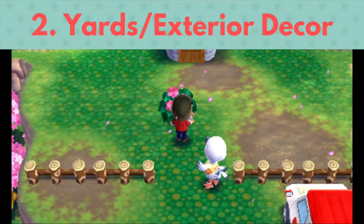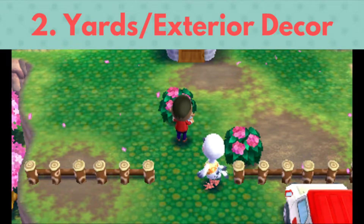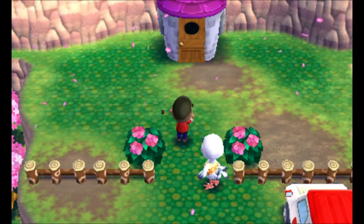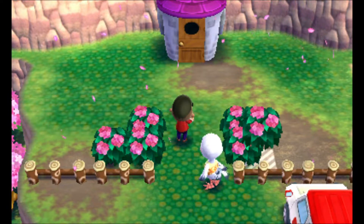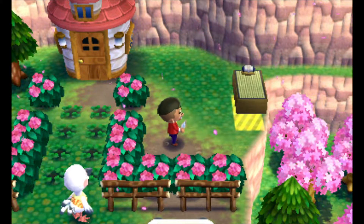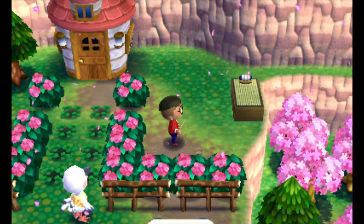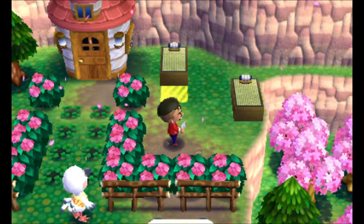Yards and exterior decorating. While New Leaf gave us public work projects to help us decorate the exterior of our home, Happy Home Designer removed many more limits we had on decorating. This game allowed us to place any item in our inventory outside. If you want a bedroom outside, you can make one. You like a rug on your yard, put one there. You could essentially fix your yard to look any way you wanted it to.